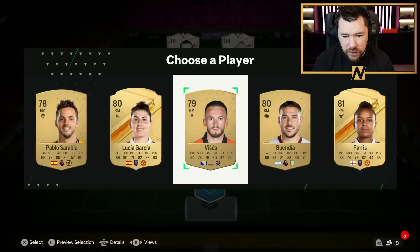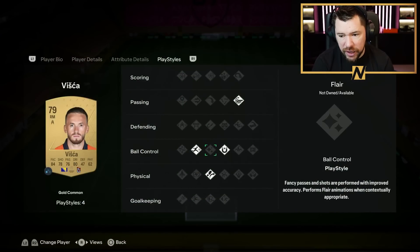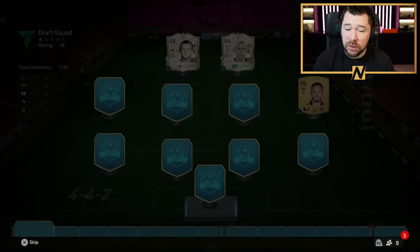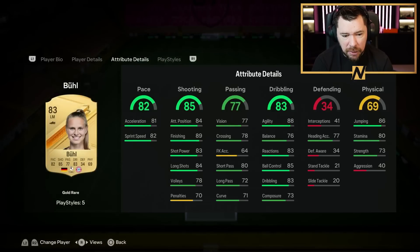I'm taking him! The reason why I'm taking him is because he's going to get chemistry off the icons anyway. He's got Traveller, Rapid, First Touch, Whipped Pass. He's got reasonable pace and dribbling, doesn't have the best crossing, but four-star weak foot as well which is quite nice. And let's have another Whipped Pass at the left mid — Griffo with a Whipped Pass!